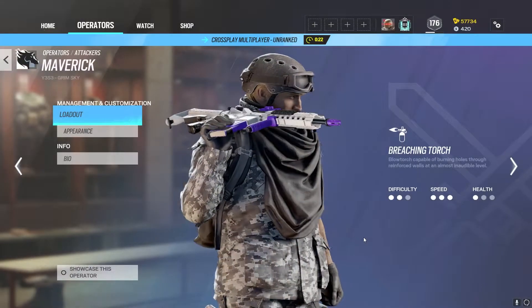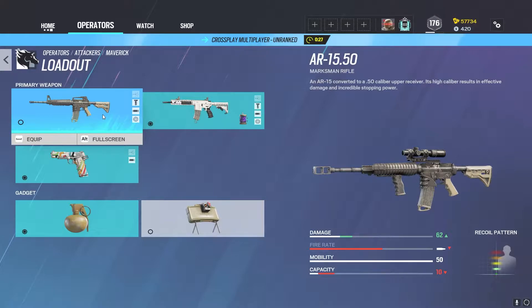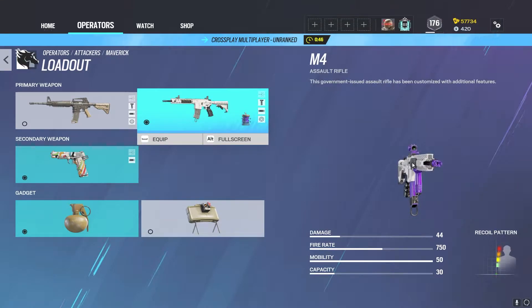The first thing we're going to talk about is Maverick's loadout. Maverick has the choice between the AR-15 and the M4. The AR-15 is a DMR with 62 damage and 10 bullets. Personally, I don't think the ammo count is really worth it, but it's up to you. I really like the M4 — it has a good amount of damage, a good amount of fire rate, and 30 bullets. Overall, this is a really, really good weapon. I personally play this every single time.